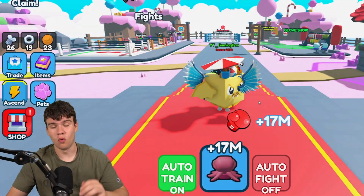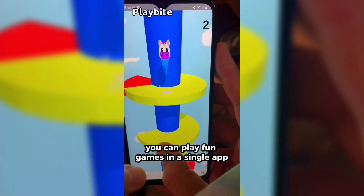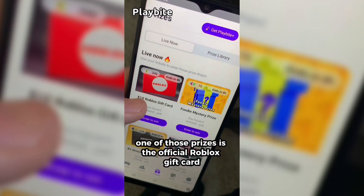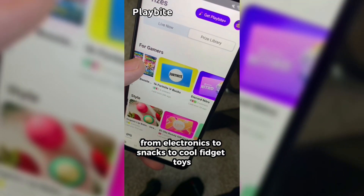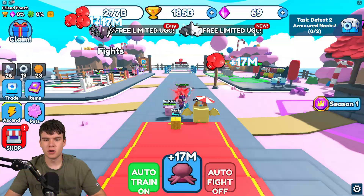If you're ever in need of Robux, go ahead and download this app called Playbite. It's like an arcade on your phone — you can play fun games in a single app and win prizes. One of those prizes is the official Roblox gift card. You can also win electronics, snacks, and cool fidget toys. Download Playbite today, linked below, and use code 'GamingDan' to be 10% of the way to earning your first $10 Robux gift card.